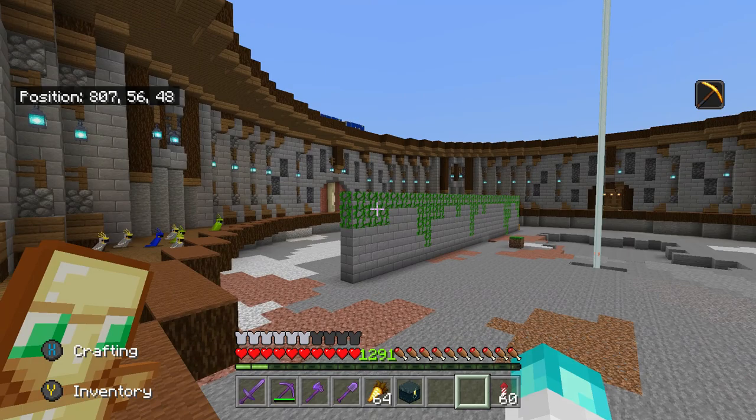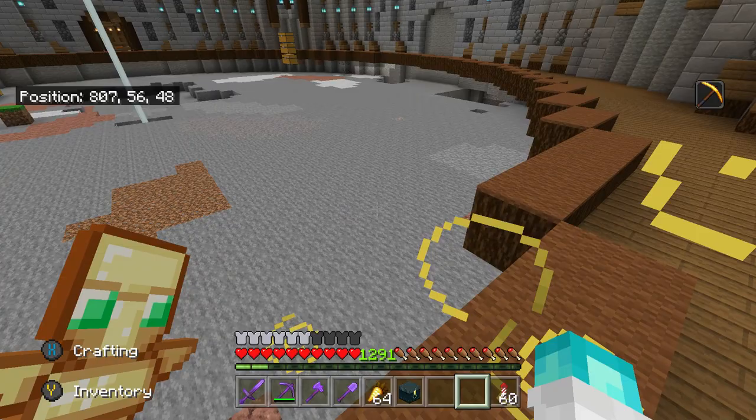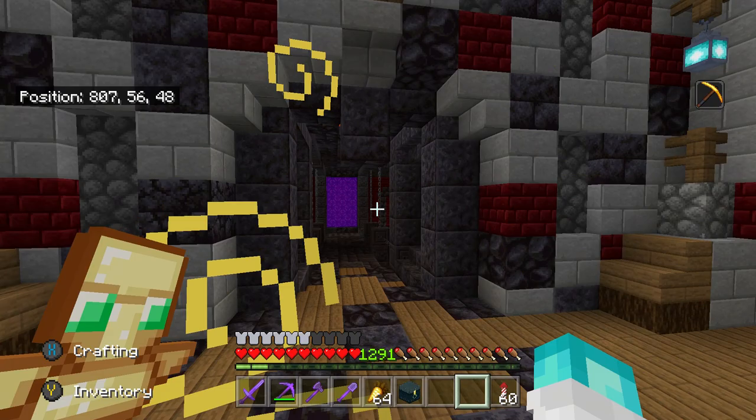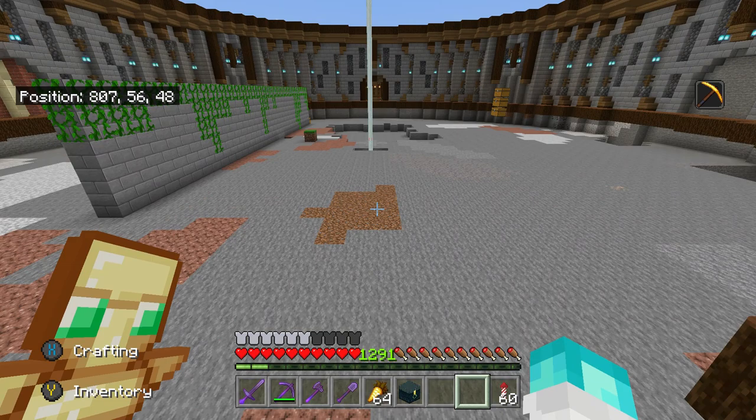There will be 20 rooms overall by the time I finish this base — one more on this floor and then four more floors beneath with four rooms each. I'm trying to keep the most important rooms at the top and the rooms I don't use often right down at the bottom. I've got ideas for about five or six rooms already, with a few more to figure out as I go.